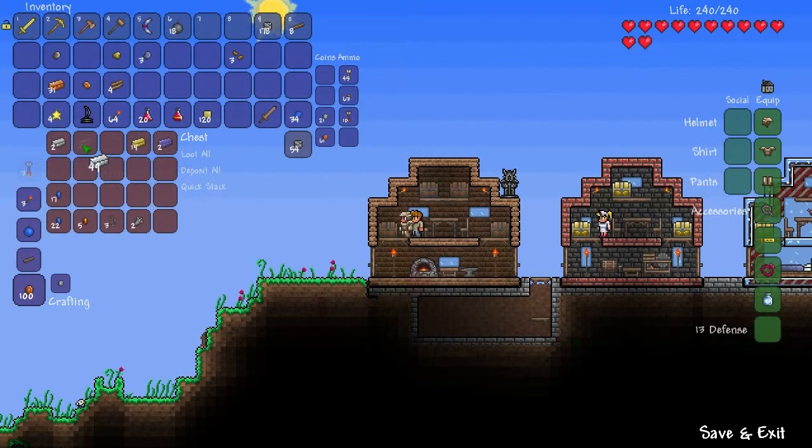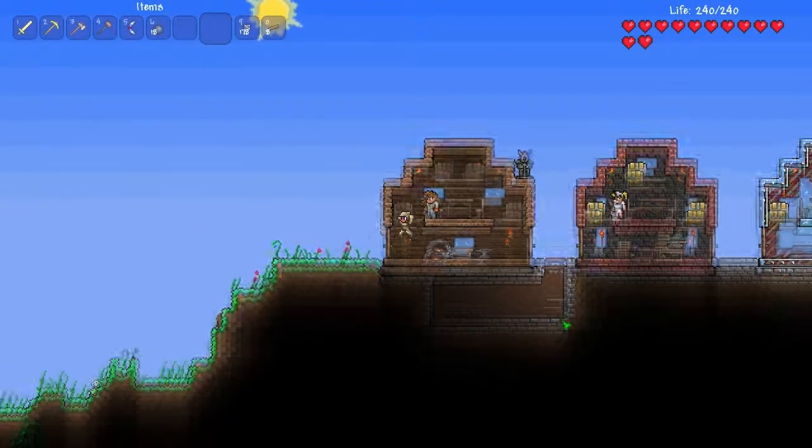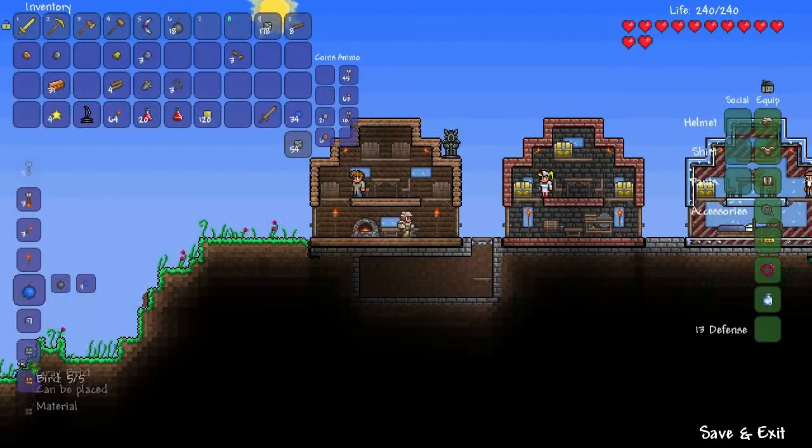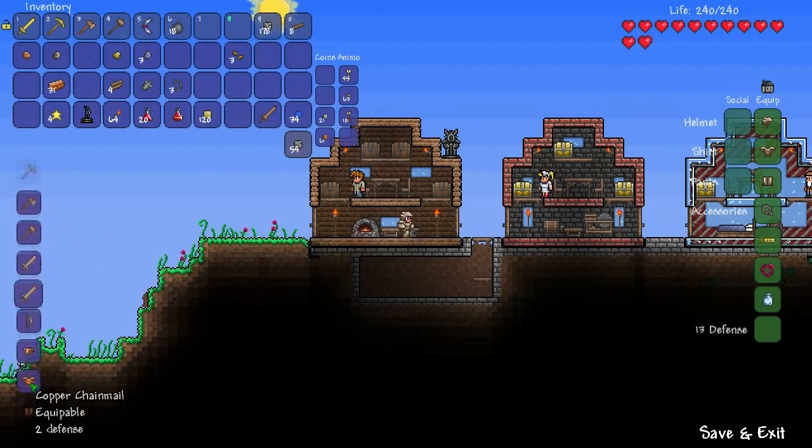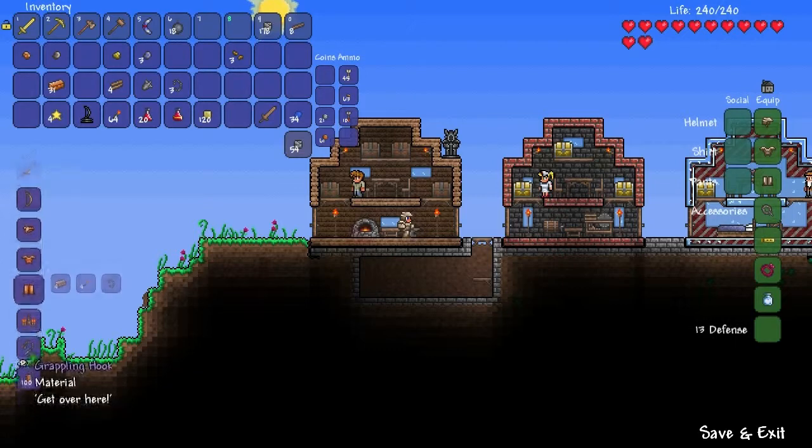We're gonna sell the copper — there's really nothing you can make with copper, so that's pretty much it. Right click first and then do it, okay? Grappling hook, yes.